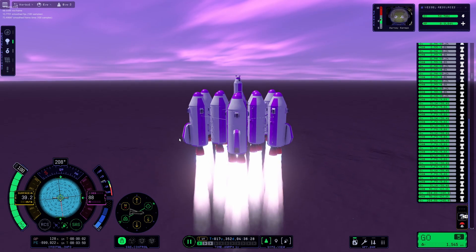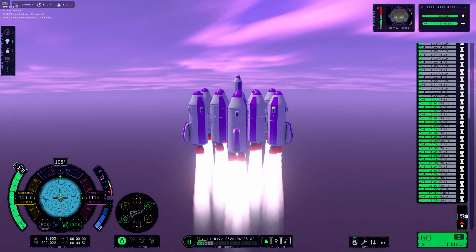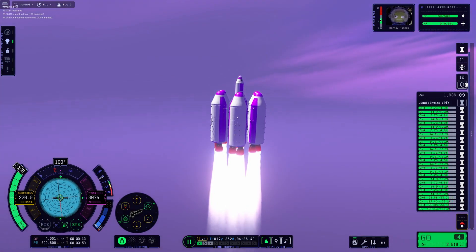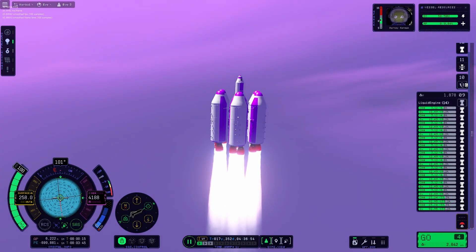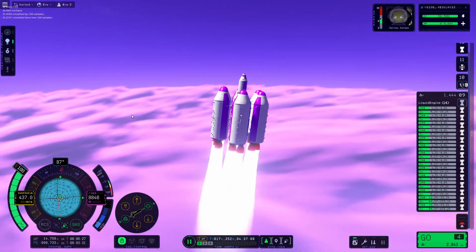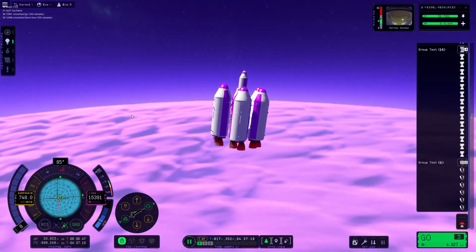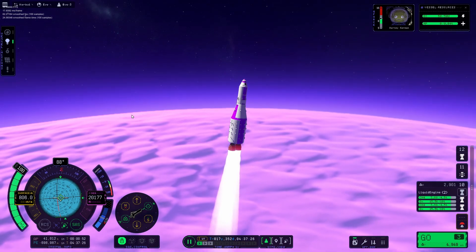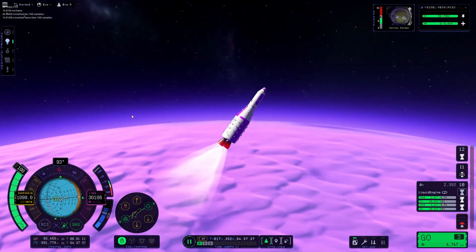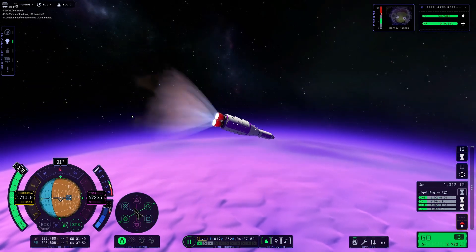This EVE ascent path can be described best as straight up. We need to get out of EVE's thickest atmosphere before we can move sideways to gain our orbit. This craft utilizes three-stage onion staging, where each stage peels back like an onion. Now, as our stage expends, we're going to start moving sideways to gain an orbit.